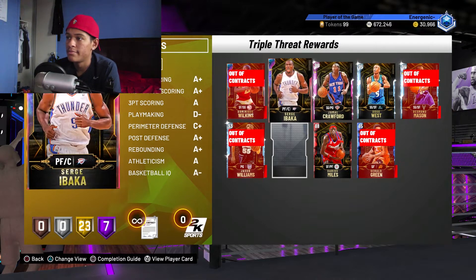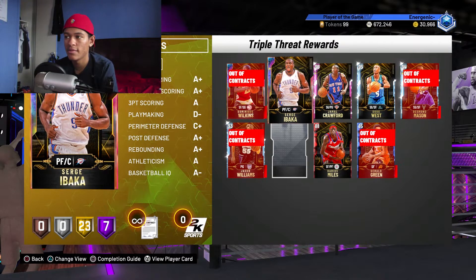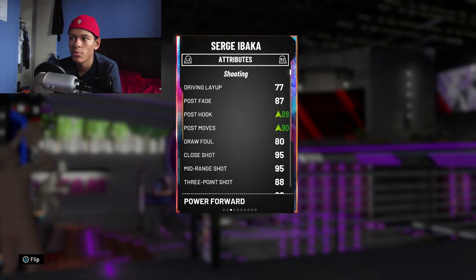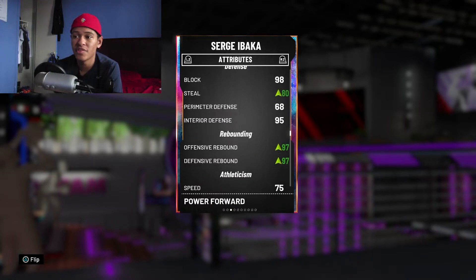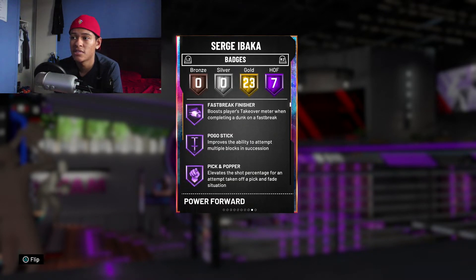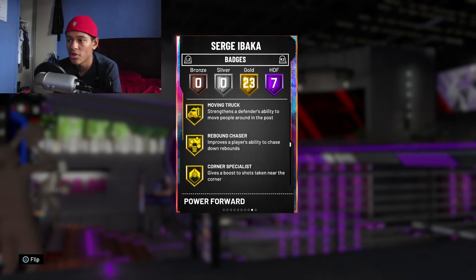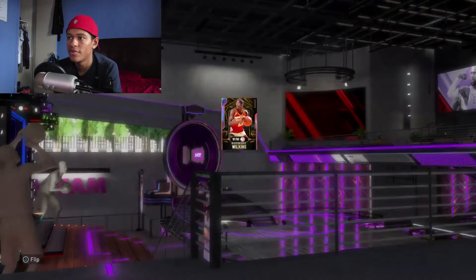From Triple Threat rewards, the two best defensive players are Dominique Wilkins and Sergei Ibaka — but these are very hard to get. Ibaka requires 500 Triple Threat wins and comes as a Pink Diamond. He has a 98 defensive overall, 98 block, 80 steal, 68 perimeter defense, and 95 interior defense with amazing rebounding. His badges include seven Hall of Fame badges: Pogo Stick, Defensive Leader, Chase Down Artist, and Rim Protector Hall of Fame, plus Heart Crusher, Intimidator, Moving Truck, Post Move Lockdown, Tireless Defender, and Trapper. He is the definition of a lockdown defender.